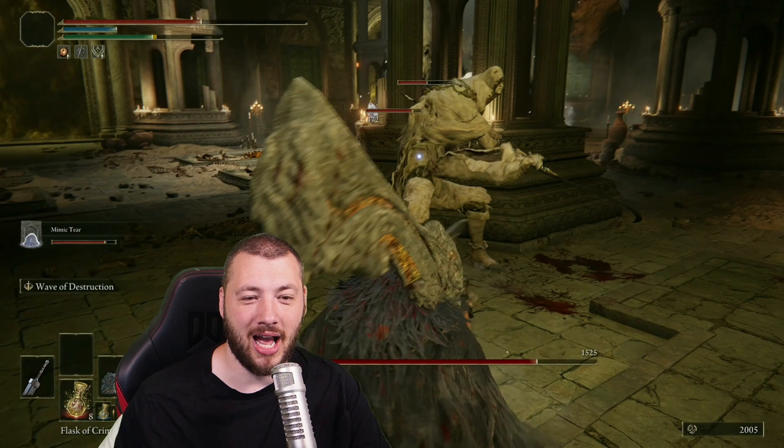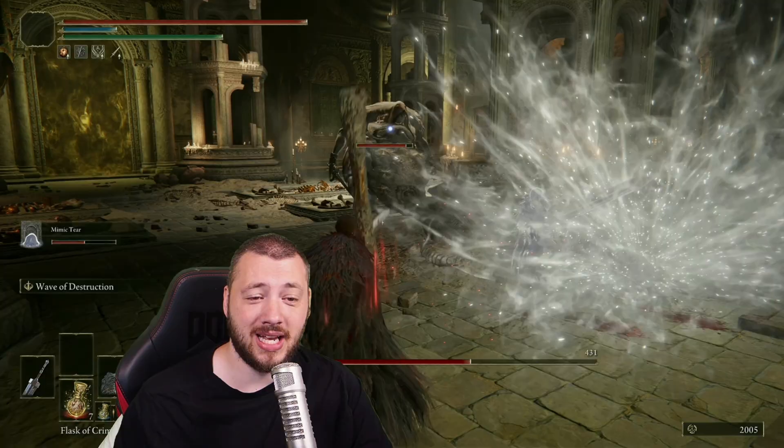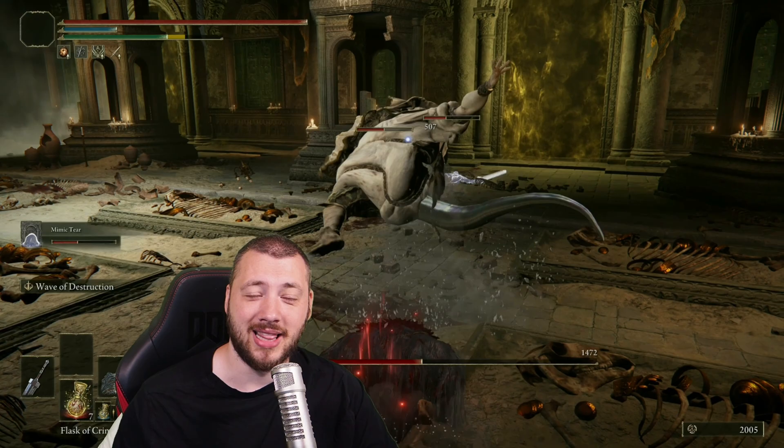Just sending the godskin duo for example absolutely packing, which I've never done so before. It's actually very easy and you can get this in the first 50 levels roughly, where you already have the ruins greatsword and especially also be able to double colossal sword wield and then go crazy.